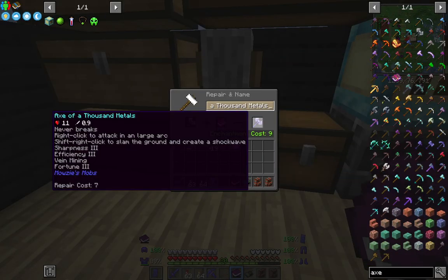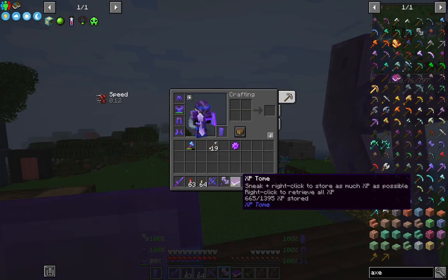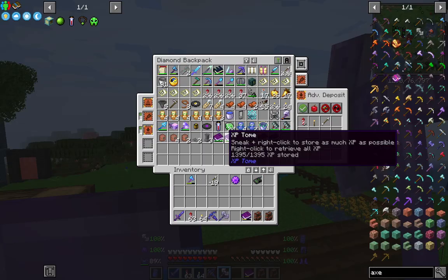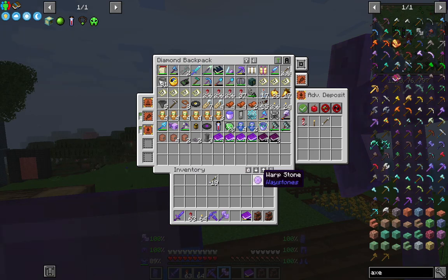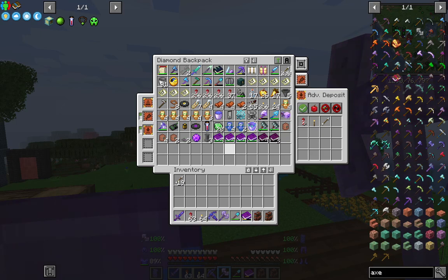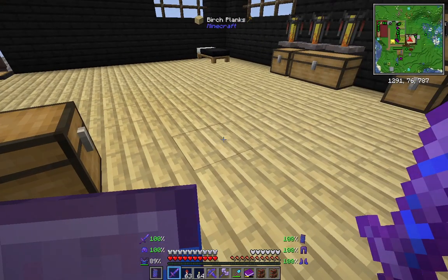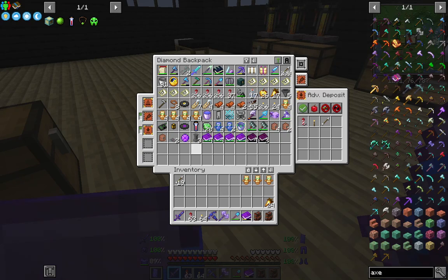There we go. So I've got my crossbow, I've got an axe, I've got my experience book. These can go back in there, I'm not going to need you. I've got my arrows, I'm going to need a shovel. I'll take you out, I'm going to take a couple of idols just in case and I need to make sure I've got plenty of food on me.